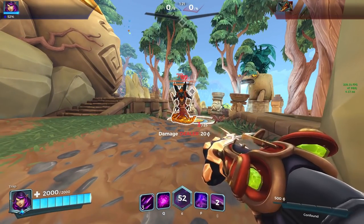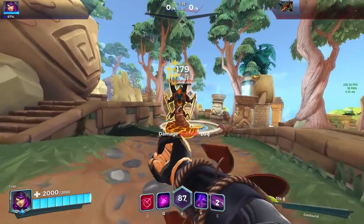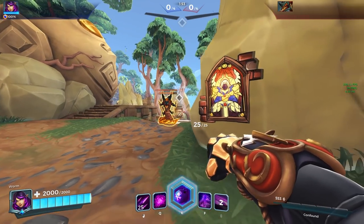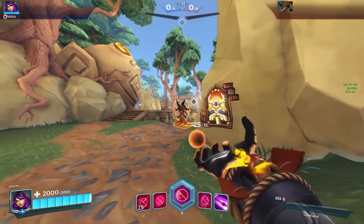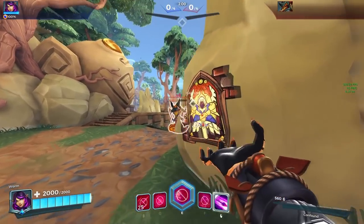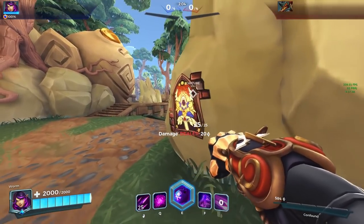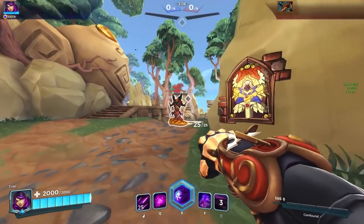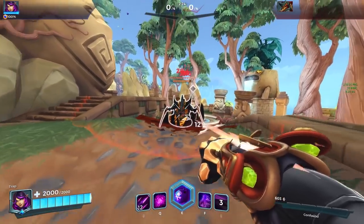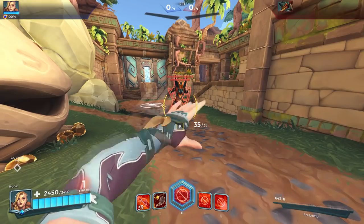Next up is Skye with the Debilitate talent, which is obviously percentage-based. If you can hit the headshots — which I think are quite feasible to hit in most game situations — she does insane amounts of burst damage against Yagurath. Just the right-click damage with only a few peaks is actually going to take Yagurath down to practically no HP. You can just turn, tag Yagurath, get some prime damage on her, and then turn back to another target.